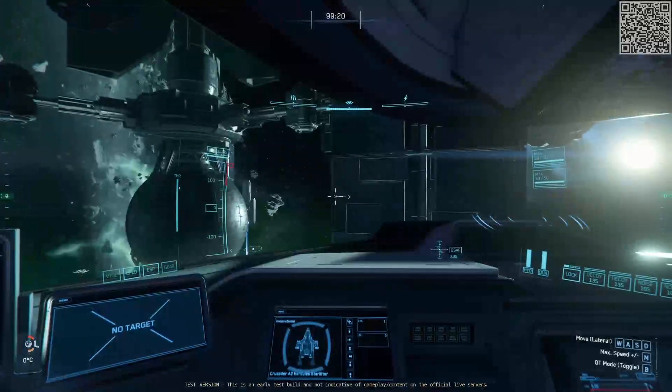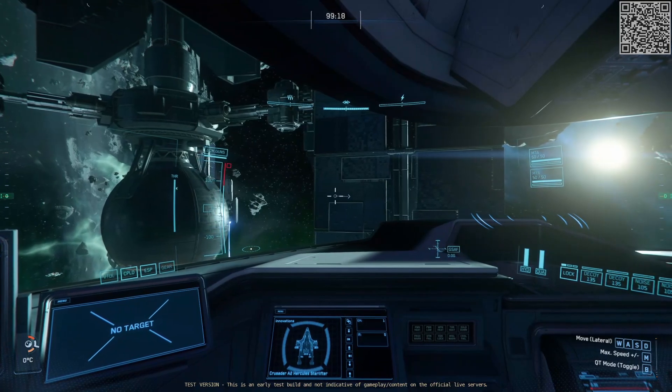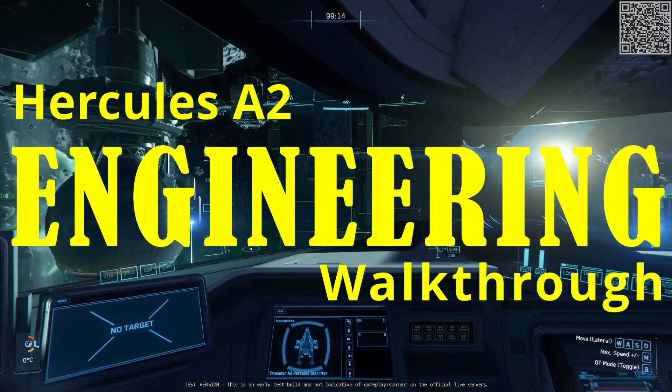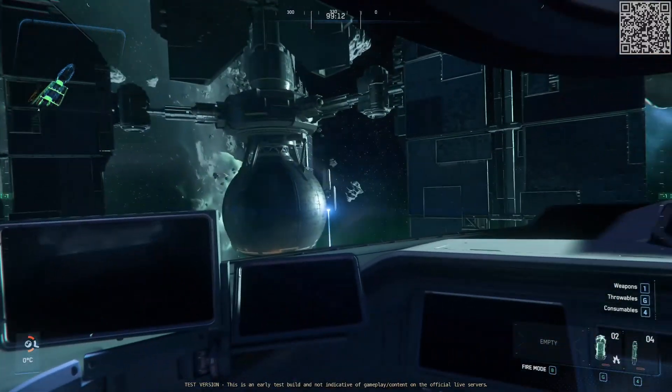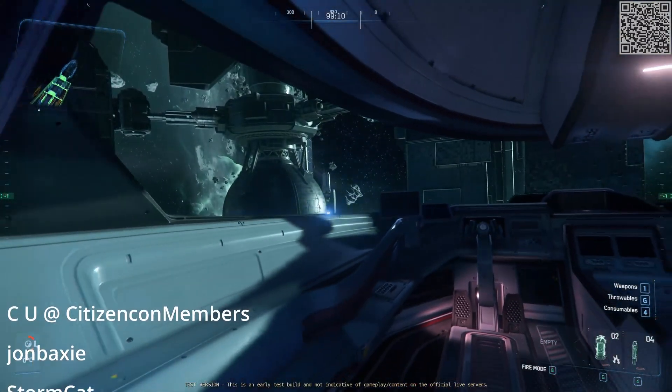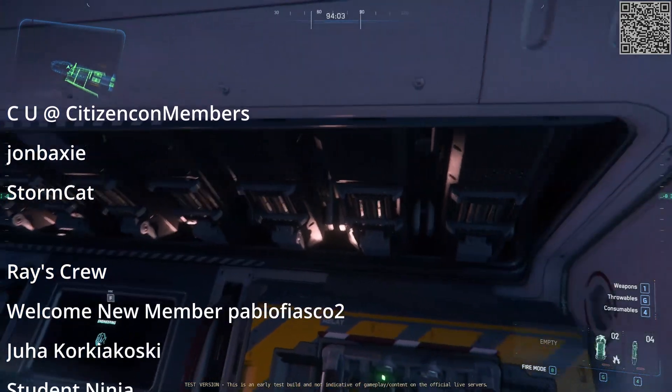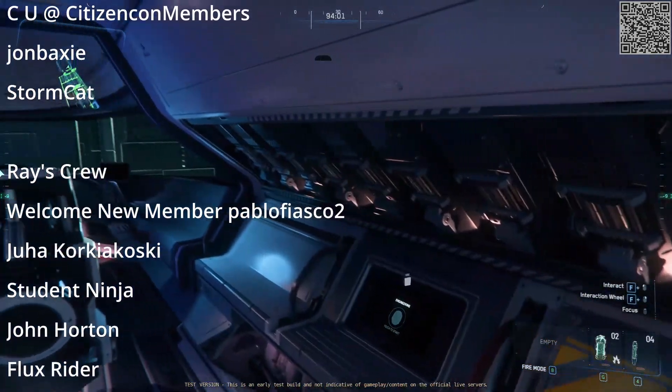Hey there y'all, this is Ray with Ray's Guide. There's a new training bed scenario coming online in Arena Commander where you can tootle around in a Hercules A2 and get familiar with the equipment and how it works. Although it really isn't fully functioning as a training simulator just yet, I still found it rather interesting. So here's a quick look around — with an emphasis on the quick part.